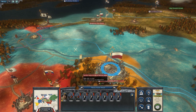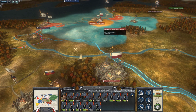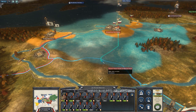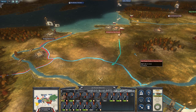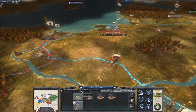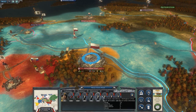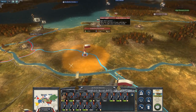I wonder if I can block the passage here. I don't think this will work. I will take this army and go here. Should I recruit soldiers? I think I should recruit soldiers there, because this army is quite okay and there's only two units I need here.